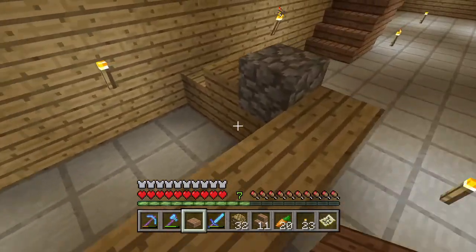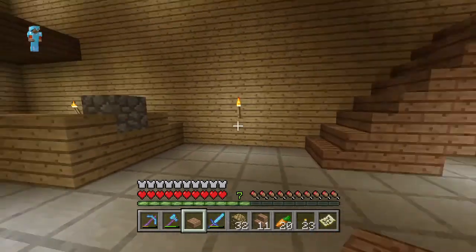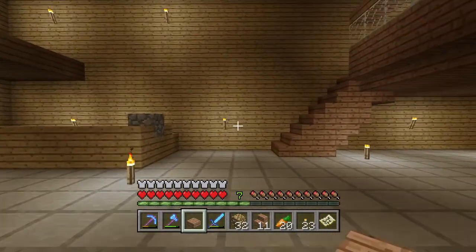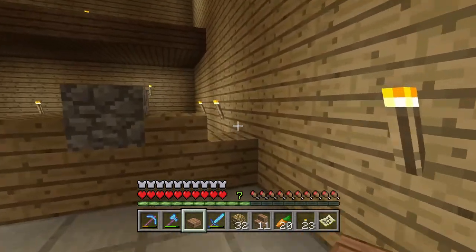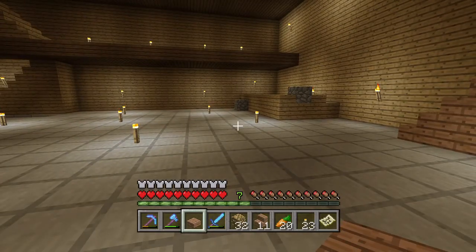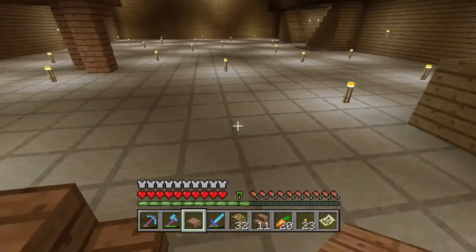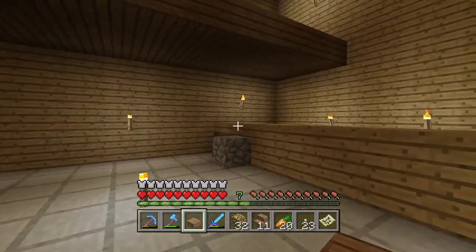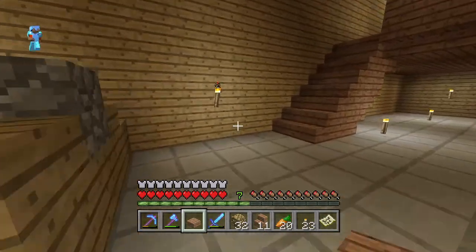My villager died. A zombie must have got in here and ended his life — so that was a short stay. I'm going to have to get a villager farm going; I want to get some trading going. The current village I have over there is not very good — most of the villagers have died, and it's not entirely their fault, it's me not caring about their lives or offering any protection. I can get it fortified, bring a couple of villagers in from another village or by curing zombies, and restart a population. Then I want a villager of each type over here for trading.